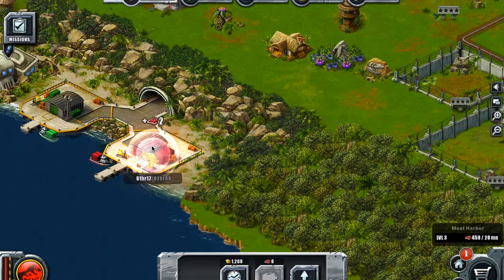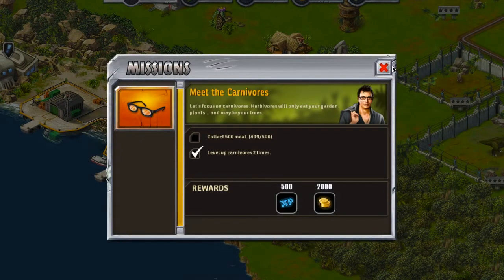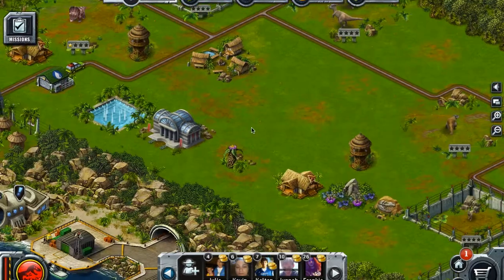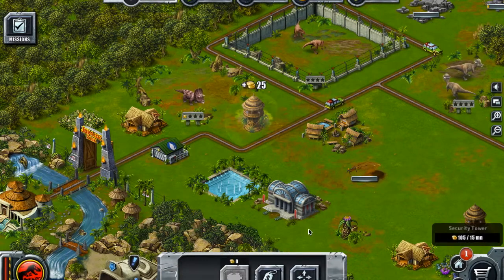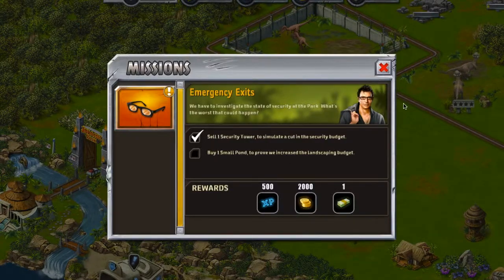He's got life water. My mission is all done on this game. Here we go — quest: simulate a cut in security budget, put one small pond to increase the landscape budget. I only have one security tower so I'm going to buy one and sell it. Okay, that's one quest done.